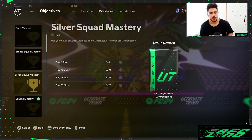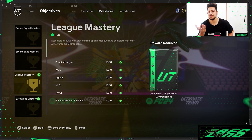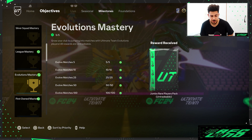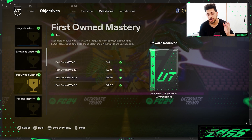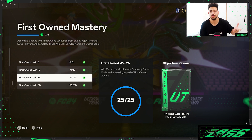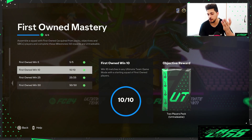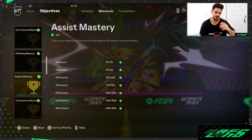The Foundation objective reward includes a rare players pack which is very good for building your club mid-game. There's also a Silver objective with similar tasks. For League Mastery and Evolution Mastery, you just play five matches — not even scoring goals or using players from a specific league — and you can get a Jumbo Rare Players Pack. That's a very good pack, especially at the beginning of FC25.